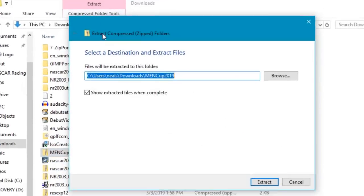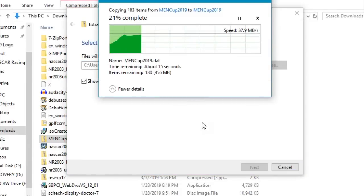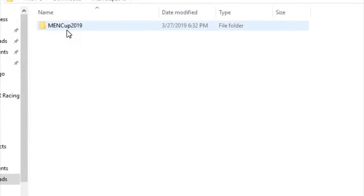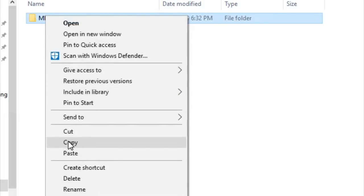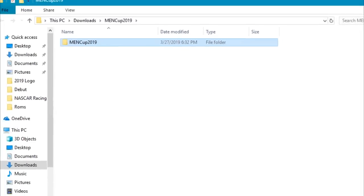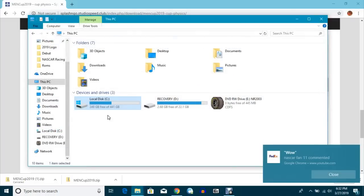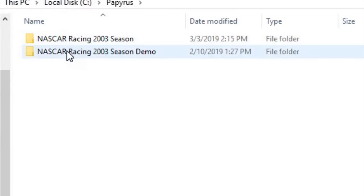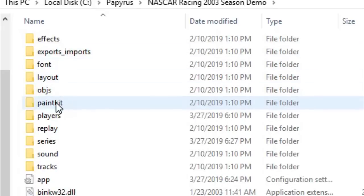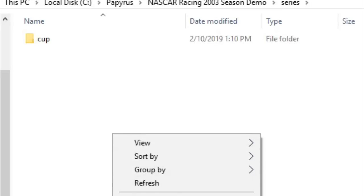It's in a zip folder, so you're going to want to extract it. Once that's finished it'll open up a folder, and what we're going to want to do is copy that folder. Then navigate to the NASCAR Racing 2003 Season demo folder — it's inside Papyrus > NASCAR Racing 2003 Season Demo — and then go into 'series' and paste that folder right in there.